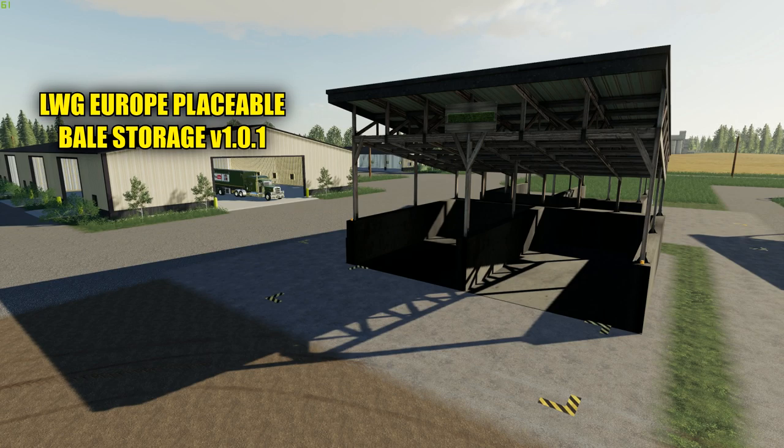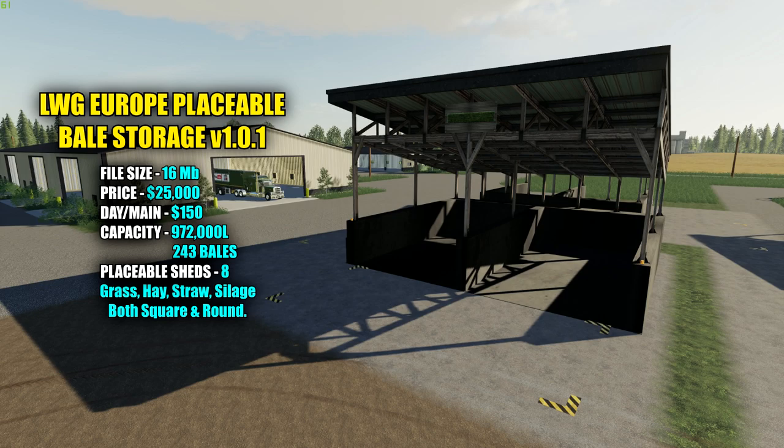So this is the LW Europe Placeable Bale Storage version 1.0.1. File size is 16 megabytes. Pricing in the shop for each unit is $25,000 with a $150 a day maintenance fee. There are eight different buildings you can choose from to store your grass, hay, straw, and silage bales.